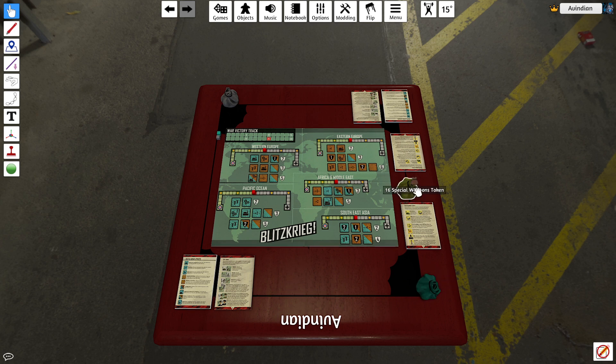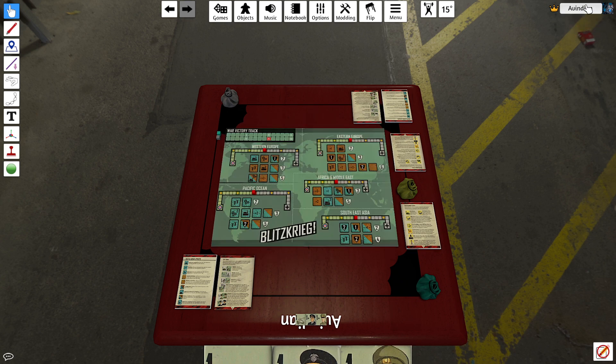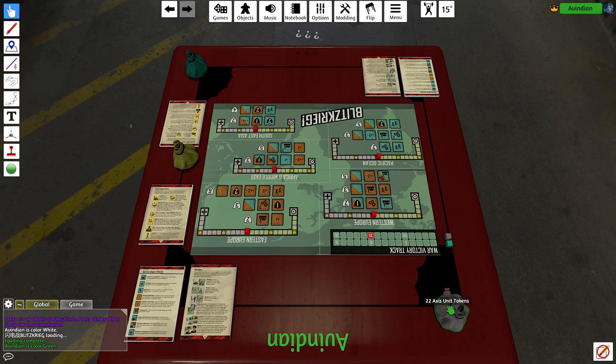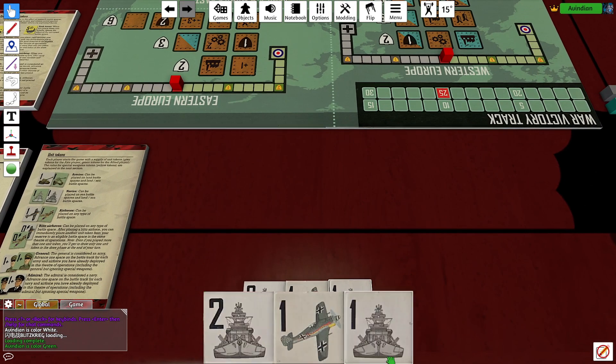I compulsively shuffle the tiles in this game - I do the same when actually playing, because you always want to make sure the tiles are nice and mixed up so you can't predict what's going to come, because it's a big part of the game. So each side is going to draw three tiles. Every tile in the game falls into one of three categories: armies, navies, and air forces. These determine where you can place a tile.